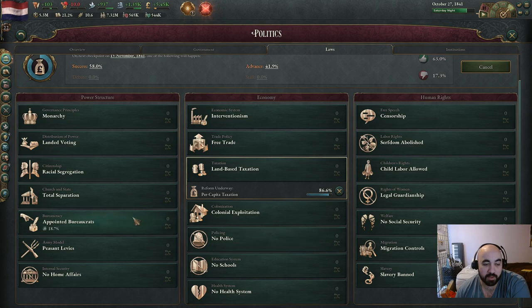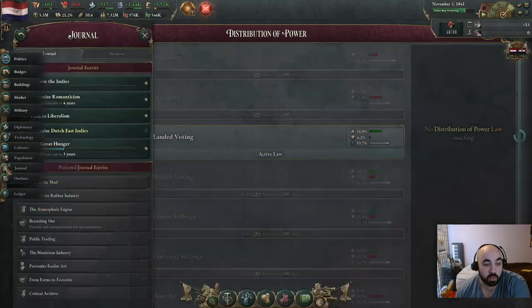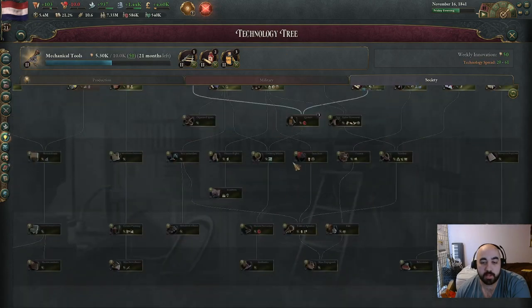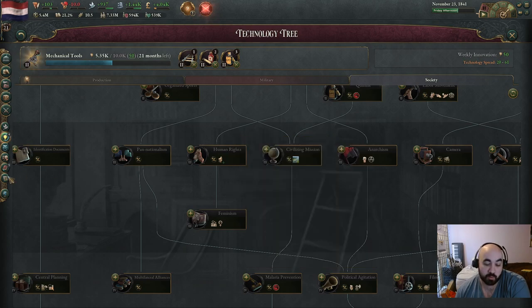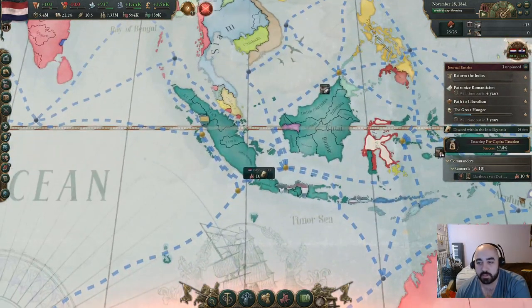There's nothing really propping the landowners up other than appointed bureaucrats. We're going to switch probably to wealth voting - not to census suffrage - because we do not want to proc the path to liberalism event, which allows you to get a radical, until we are able to enact multiculturalism. Multiculturalism requires us to research human rights, and in order to enact multiculturalism you need a radical. We're going to rely on this event to get us a radical, so we will not do census suffrage or universal suffrage.